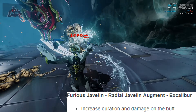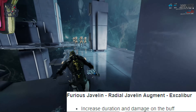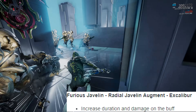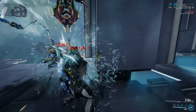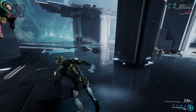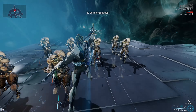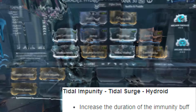The next augment is Furious Javelin for Excalibur. Each enemy hit by Javelin will increase your melee damage by a percentage, and the augment's damage and duration have been increased. I'm not sure many Excalibur players mod specifically for Radial Javelin anymore - it used to be his go-to setup a long time ago, but now it's more about his Exalted Blade or Blind. It is a melee-specific augment, so you need to be a player that loves melee-only builds to really get value from it.